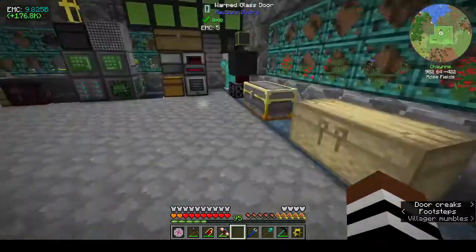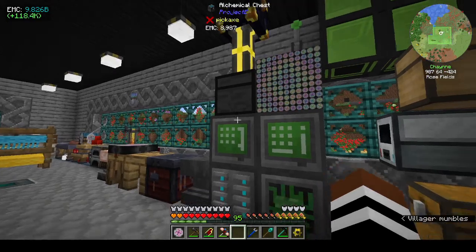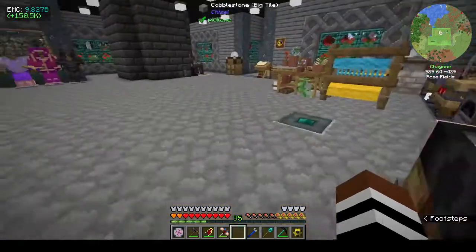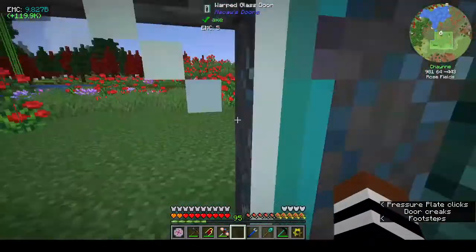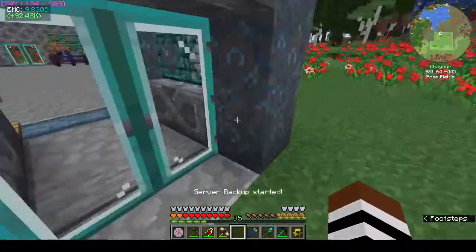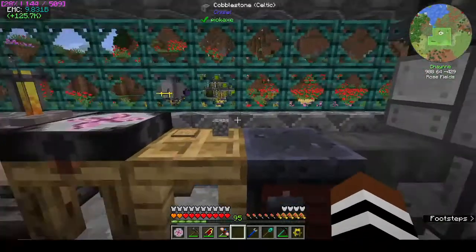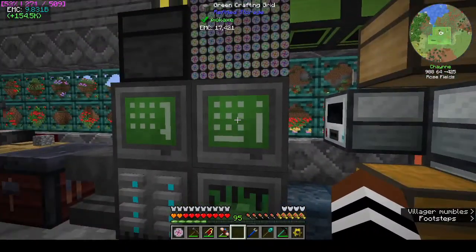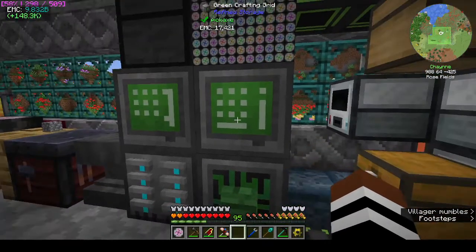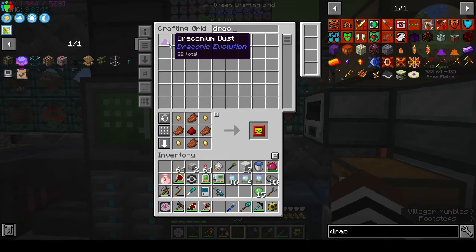We've got something started — we've got the RFTools builder bringing in stuff for EMC. I cleaned up the mob farm, so that should be all right. I started the RFTools builder so we can start looking for draconium ore, which I know we'll need. It doesn't seem to be finding much — it found a little bit: I had 29 before and now it's found 32.